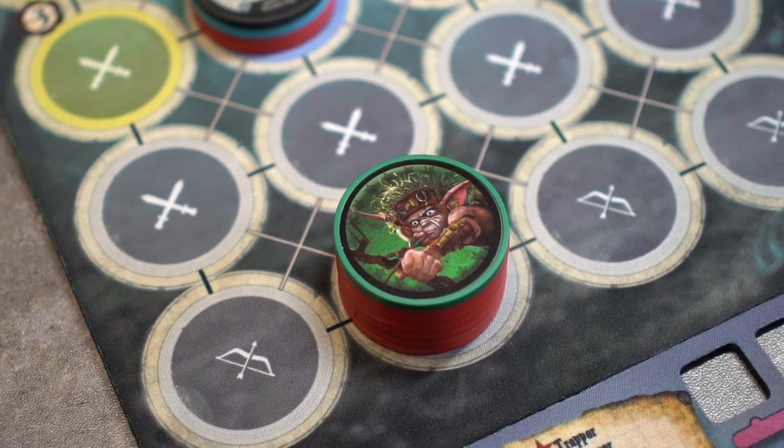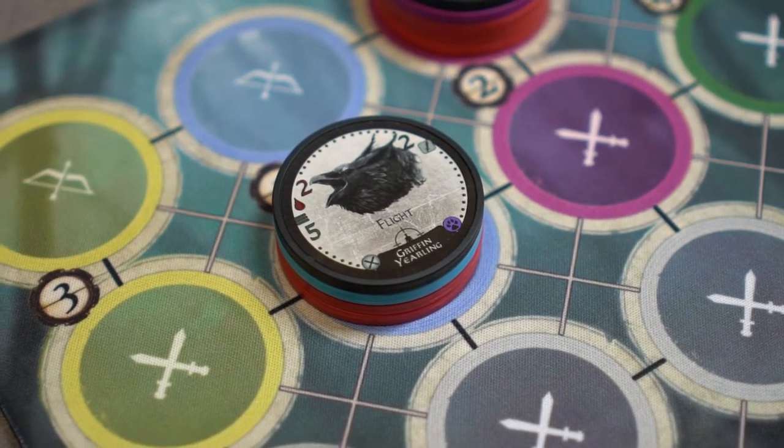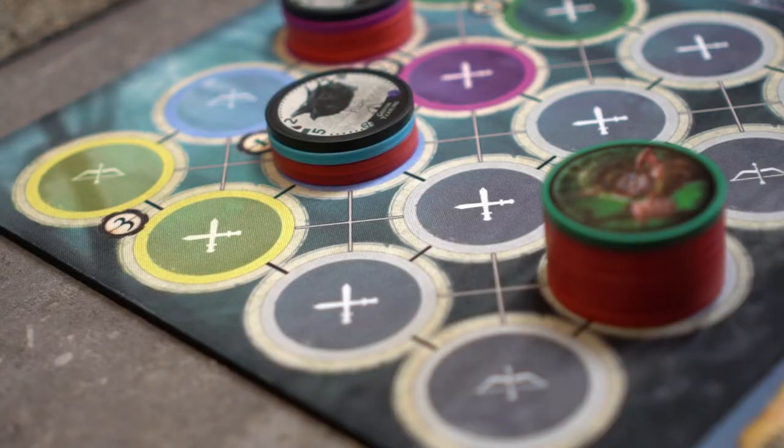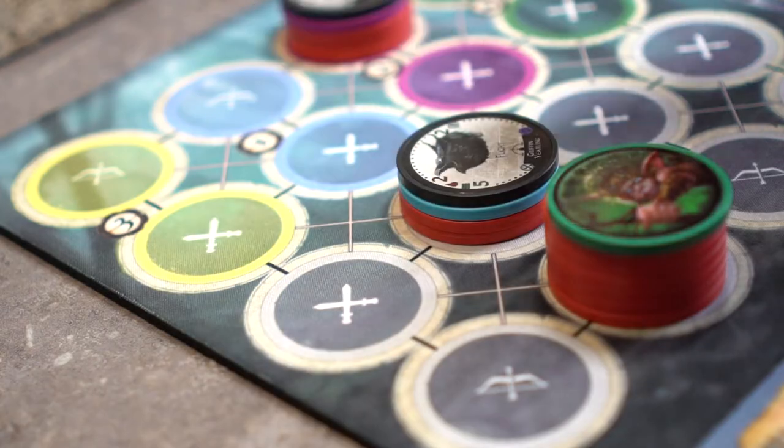Step 3: Move the baddie. Baddies can move up to two adjacent spaces. This yearling is a melee unit, so it must be adjacent to Gilly in order to attack. The yearling will move south. Try not to bump your other pieces in the process.